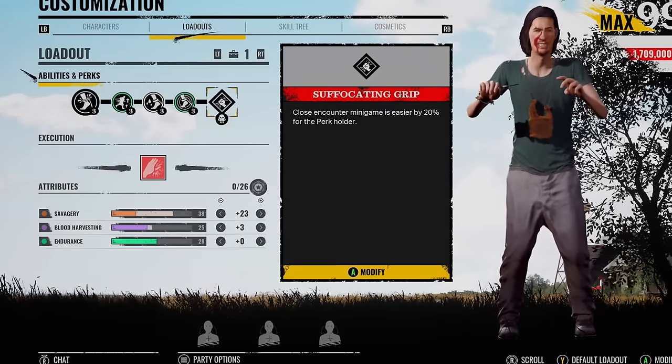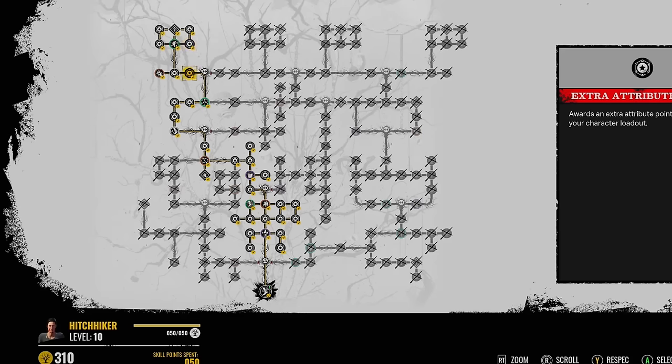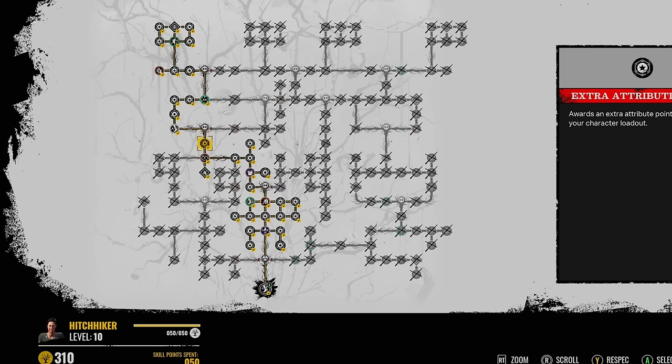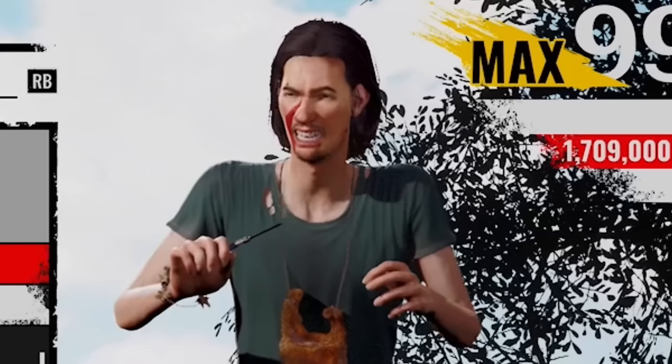Last perk is going to be Suffocate and Grip because the grapple meta is a thing. And this is the skill tree to unlock everything. Dinnerbell and Scout are going to be completely random perks, so it's a little bit of trouble, but Venom's in the top left corner of the map. Let's play Hitchhiker on a new map and see where we're going to put the traps. Let's do it.